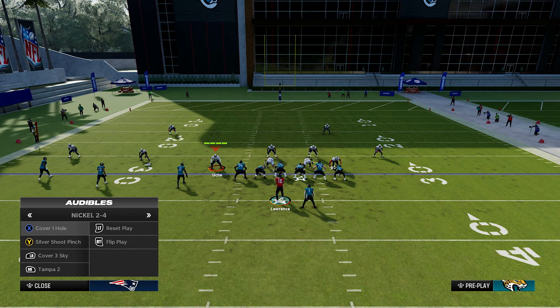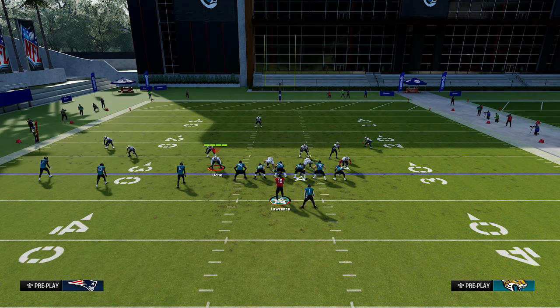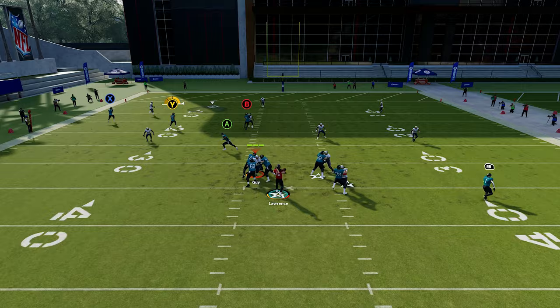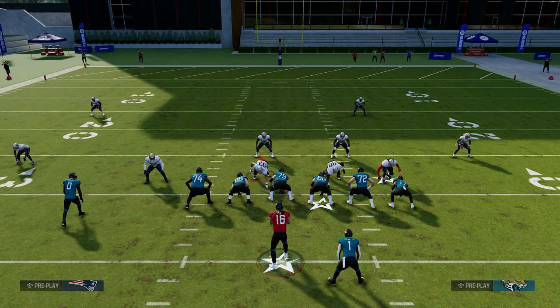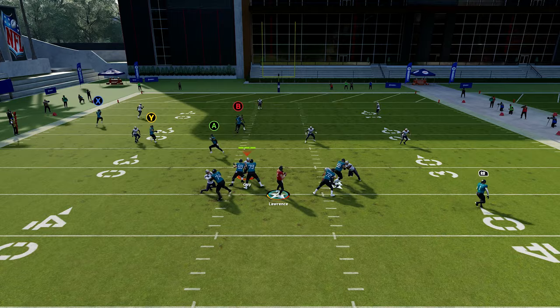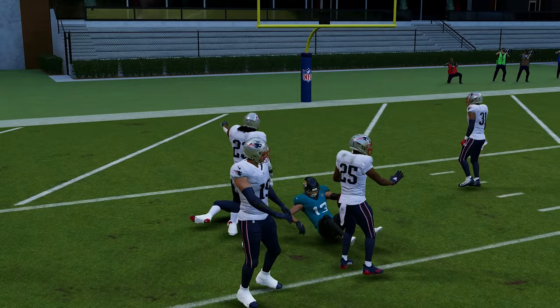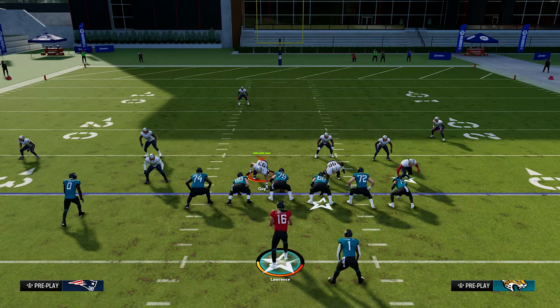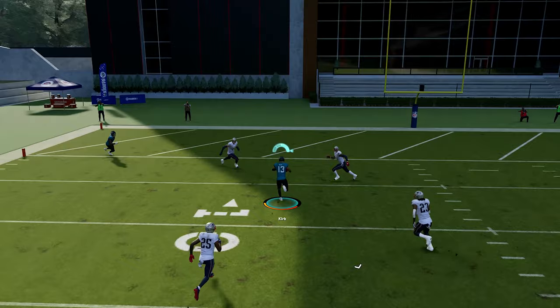Now let's move on to cover three, the next popular coverage. Verticals also attacks cover three, but it's a little different — instead of the outside guys, now it's more about the inside guys, because the biggest weakness of cover three is the seam, which is basically where the numbers are on the field. In cover three, the hook zone defender will bump the seam receiver and delay him, then drop back to the curl area. Right when the receiver gets off the press, throw a bullet pass — he'll be wide open in the seam. Click on for a possession catch to secure it and prevent the safety from knocking it out.